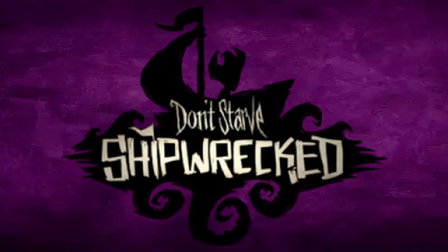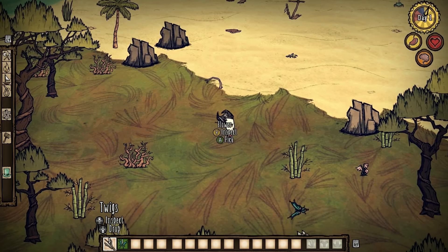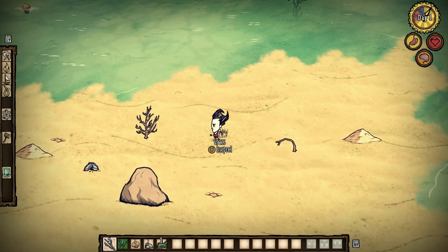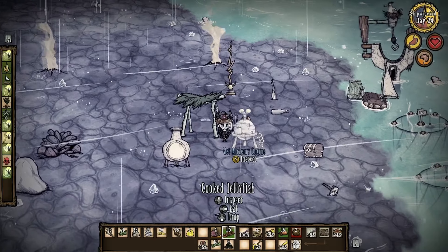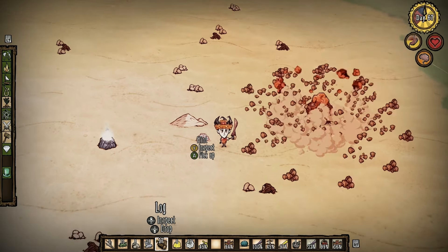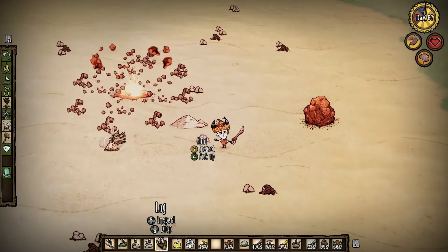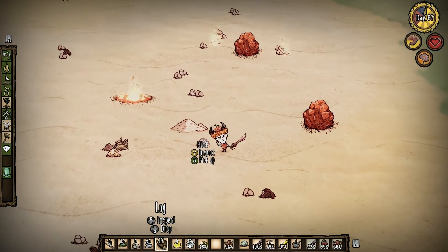Shipwrecked — a tropical archipelago that allows you to actually brave the ocean. Shipwrecked provides you with four on-theme seasons: an incredibly pleasant mild season, a dark and gloomy hurricane season, a flooded and rainy monsoon season, and finally a volcanic dry season. Much like Reign of Giants, each of these seasons besides mild contains some form of danger.